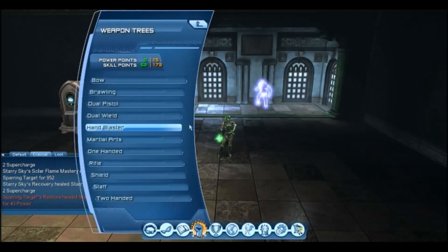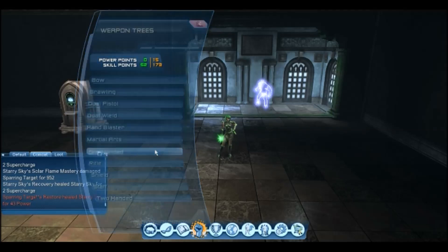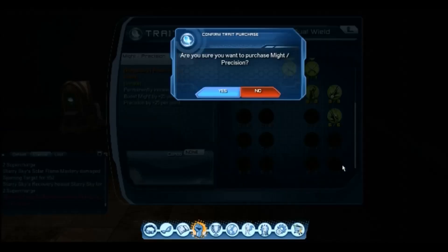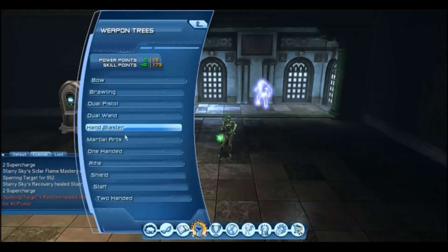Now we've got our mastery set up, and our critical attack chance and damage set up. Now we want to go back to one-handed, Dual Wield, and Hand Blasters to get the fourth row innates, because this is where we get the most stats for our skill points. So: one-handed, Dual Wield, and Hand Blasters.